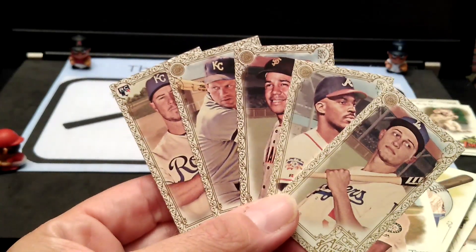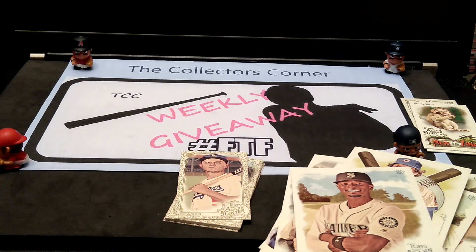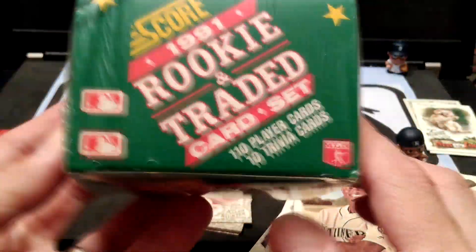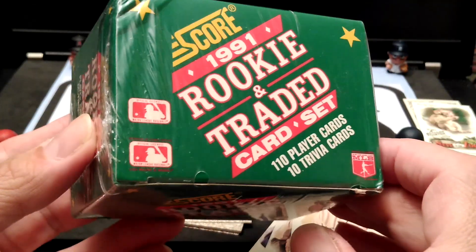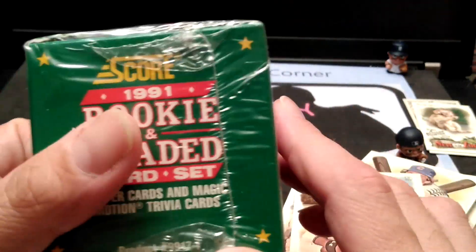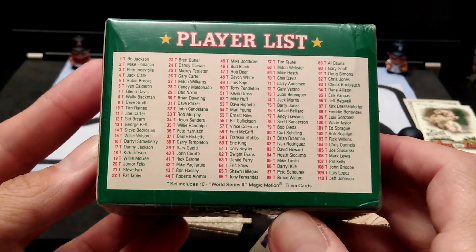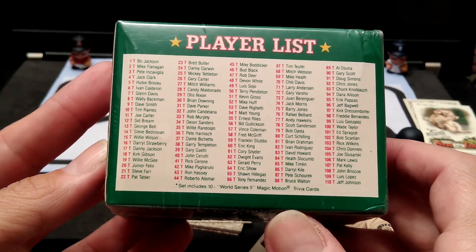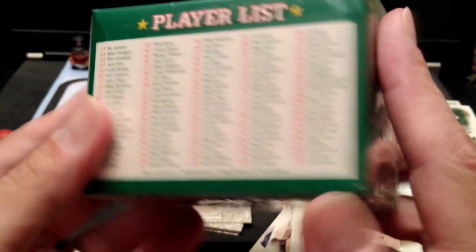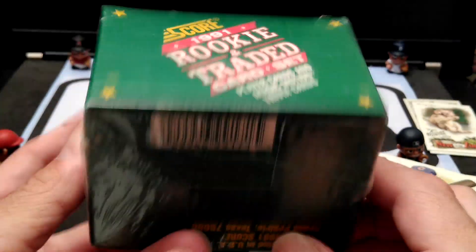Now let's get into the last item in this week's giveaway, which is the 1991 Score Rookies and Traded set. This is a 110-card set that comes with 10 trivia cards. Hall of famers in here include Tim Raines, Gary Carter, Deion Sanders, Roberto Alomar, and Jack Morris. Rookie cards include Ivan Rodriguez and Jeff Bagwell. It's a pretty cool Score traded set and this is the last item in this week's giveaway.